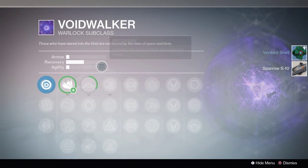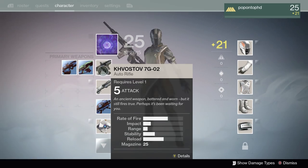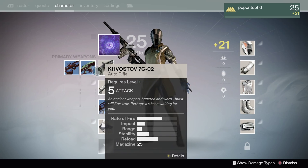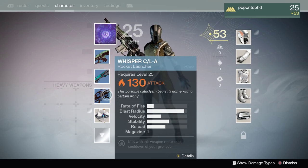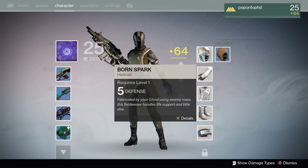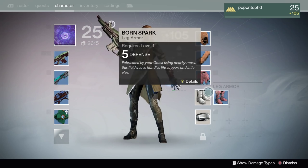We're level 25. We got Voidwalker here - it got us one ability, we got Glide. We didn't actually level up the subclass too much. Some guns with 130 attack - we got a scout rifle and an auto rifle. Just put the auto rifle on real quick. Got a shotgun, a void shotgun, a rocket launcher. The ghost is 130 as well.